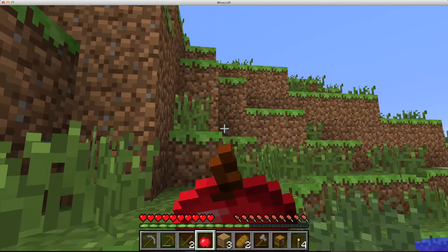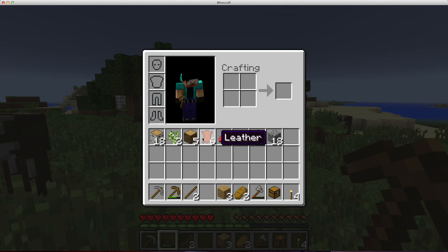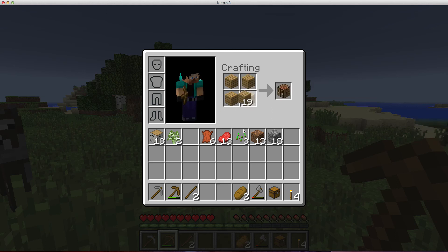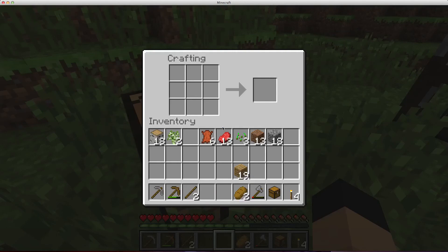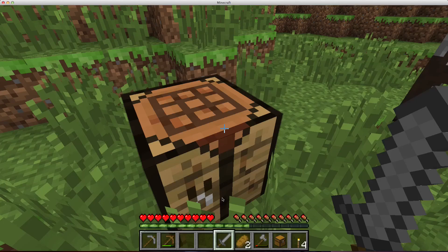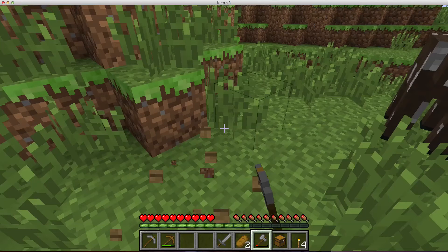I'm going to finish off this axe. Oh, I love these animals. I just love, like, getting the leather so you can make armor and stuff. So right now I'm going to make a sword and I'm going to kill these — whatever you want to call them.